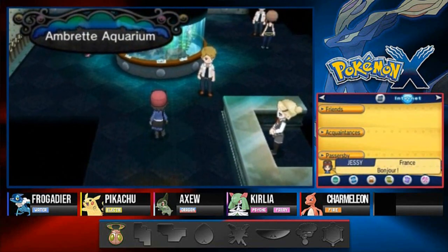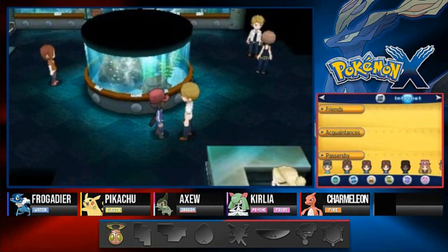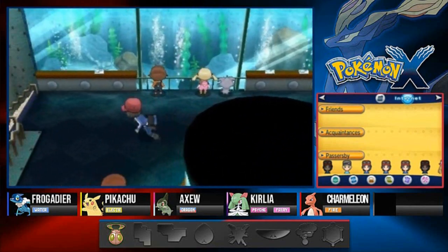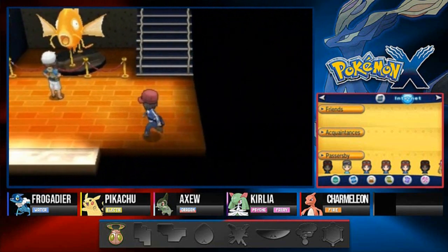Here we are in the Ambrette Aquarium, something we didn't visit in the last episode. This is the aquarium where they hold a whole bunch of water type Pokemon. There really isn't anything you can find except this one guy right here if you talk to him.